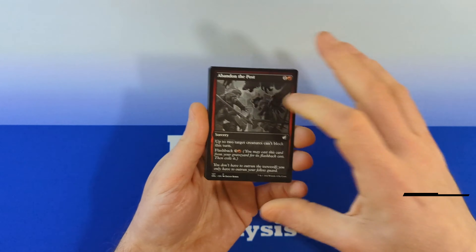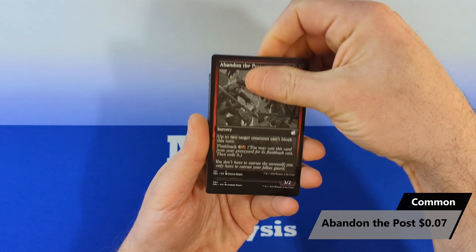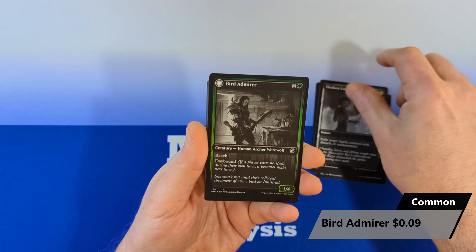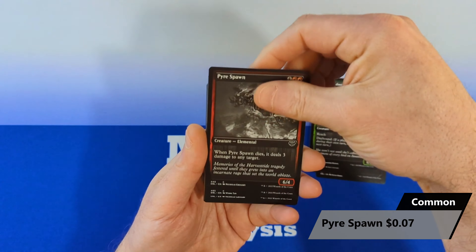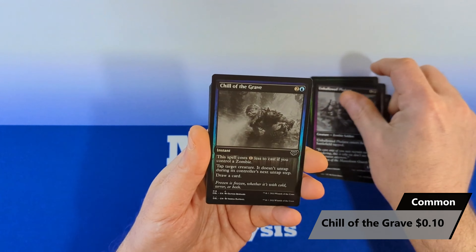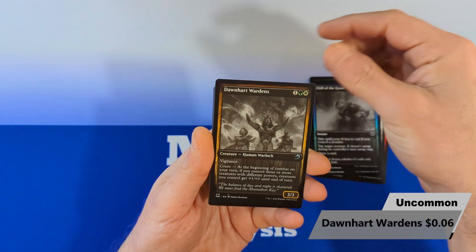So this one is going to kick off with an Abandon the Post. Then we're going to see an Arrogant Outlaw, followed by a 3B in Exorcism, Bird Admirer, Pyre Spawn, a Wolf Strike, an Unhallowed Phalanx, Chill of the Grave, Dawnheart Wardens.